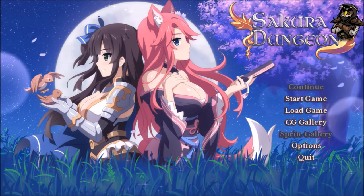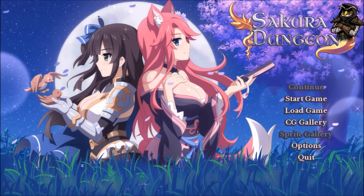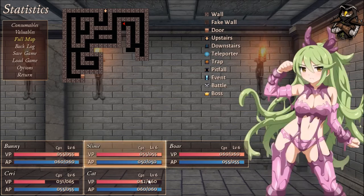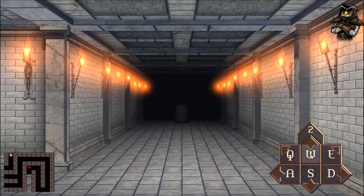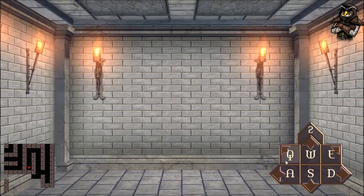Alright everyone, this is Zero Budget Geek and welcome back to Sakura Dungeon. When we last left off we were exploring this dungeon and we've got some ways to go. Our Sari and our Kakura are kind of hurt, but I think we can press on a bit. If they get really hurt we can always backtrack to town with our warp stone.